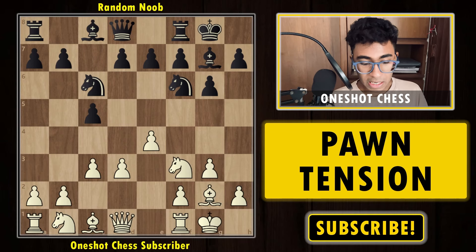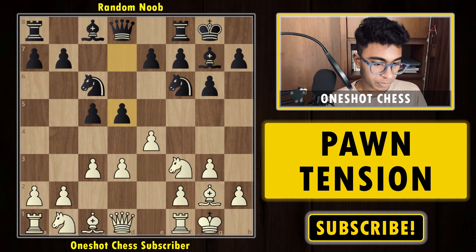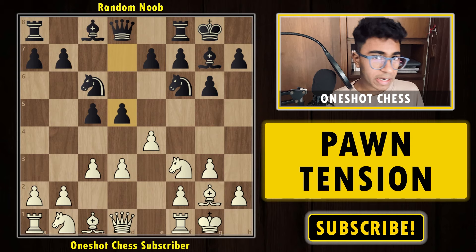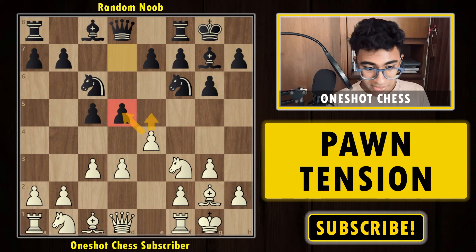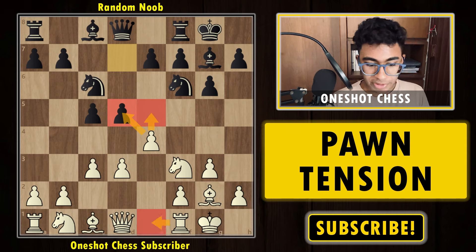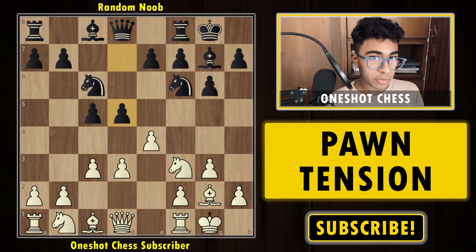We have diagram number one on our board. We are playing with the white pieces and black plays the move d5. After d5, white already has many ideas and options. Pause the video and try to think which option you would go for. After d5, there are a couple of options: white can capture the pawn, push the pawn, or develop the pieces first.